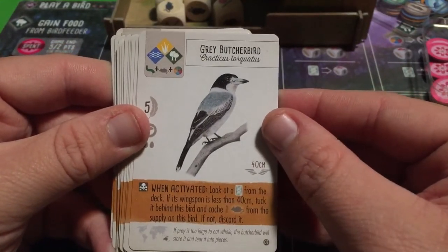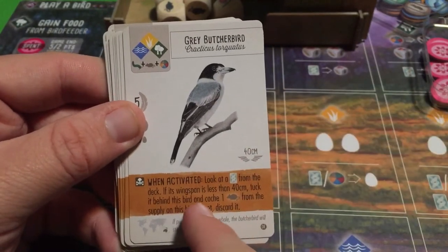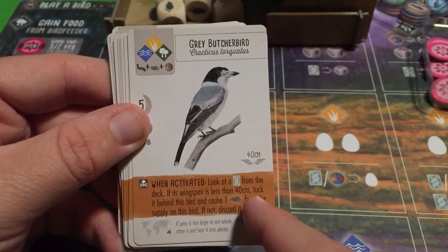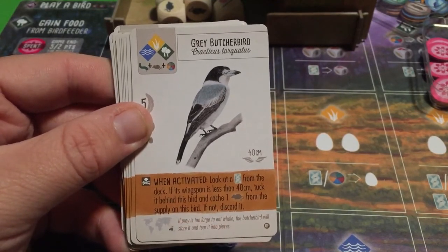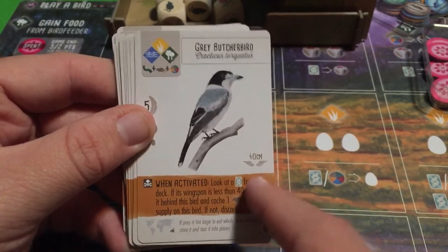This bird has the exact same ability as the Wedge-tailed Eagle, but the wingspan threshold is reversed: if the bird card's wingspan is less than 40 centimeters, tuck it behind this bird and cache one rodent from the supply on this bird. If not, discard it.